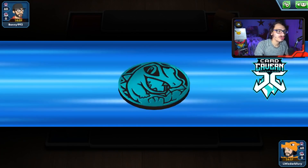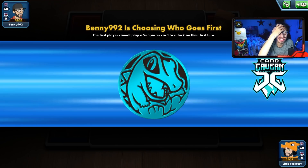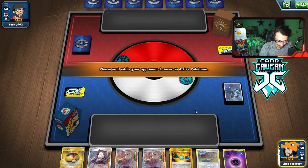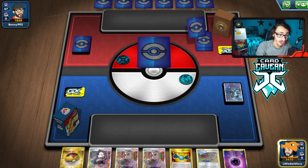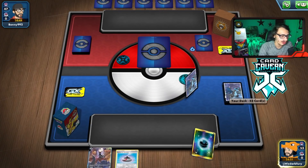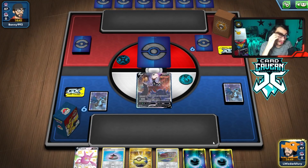Getting into another match with the deck and we lose the coin flip, so going second unfortunately — wait, actually we're going first. There's a mulligan. We're looking for some stuff. I don't know what we're playing against. They got a Dark coin, so it could be a Dark deck. Let's see what this mulligan gives us. Pretty solid hand actually. We've got Crobat for six next turn, we can maybe get Hydreigon down, and start playing with Umbreon.